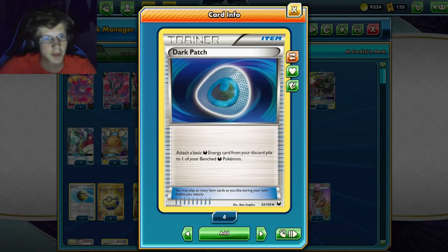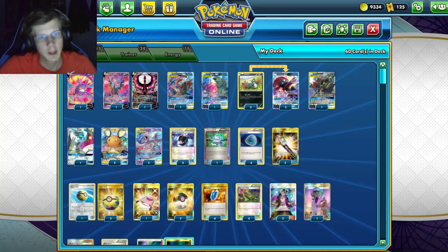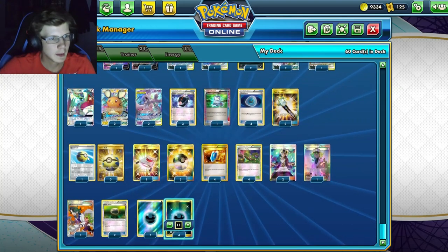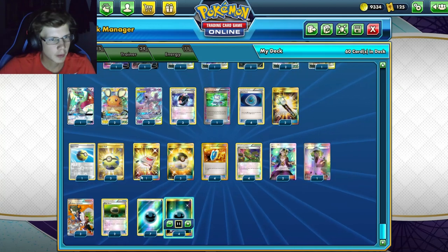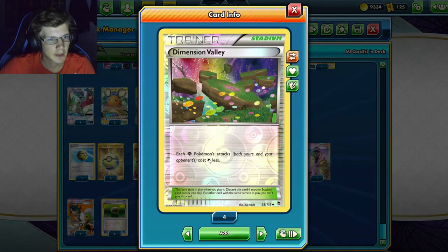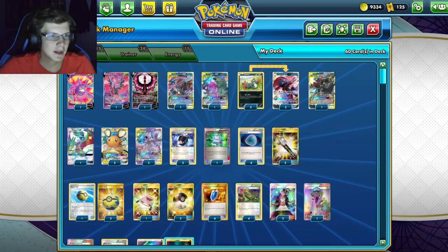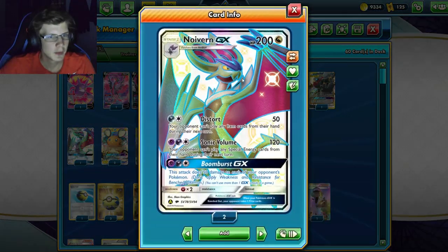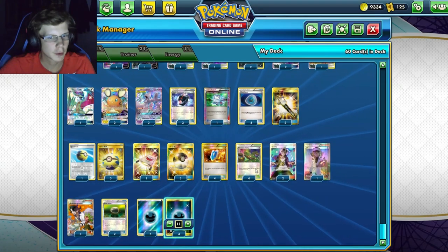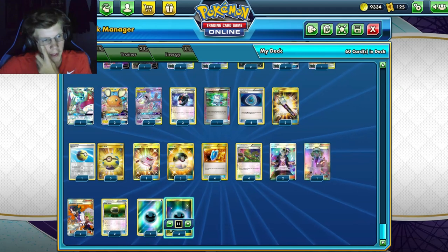We've got one Computer Search and Dark Patches — attach a basic energy from the discard pile to your benched Pokemon, pretty important in this deck. We're playing two Field Blowers for stuff like Garbodor since we are really reliant on abilities. Four Quick Balls, three Ultra Balls, one Rescue, four VS Seekers, and four Dimension Valleys — it costs one colorless less.